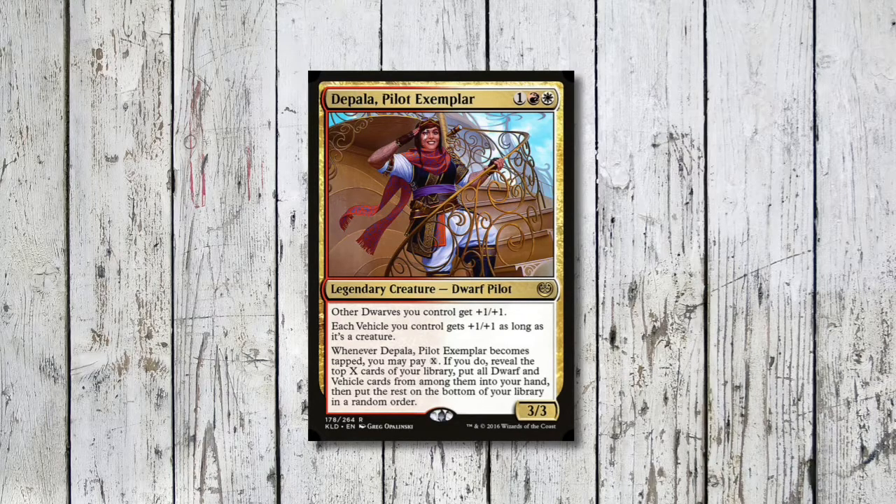So this is Depala for Tiny Leaders. Tiny Leaders is basically like Commander except you've got 50 cards in your deck, nothing higher than a CMC of 3, and there's a slightly modified banned list to go with it. Depala costs one red and white for a 3/3 legendary dwarf. Other dwarves we control get +1/+1, and each vehicle we control gets +1/+1 whenever it's a creature.